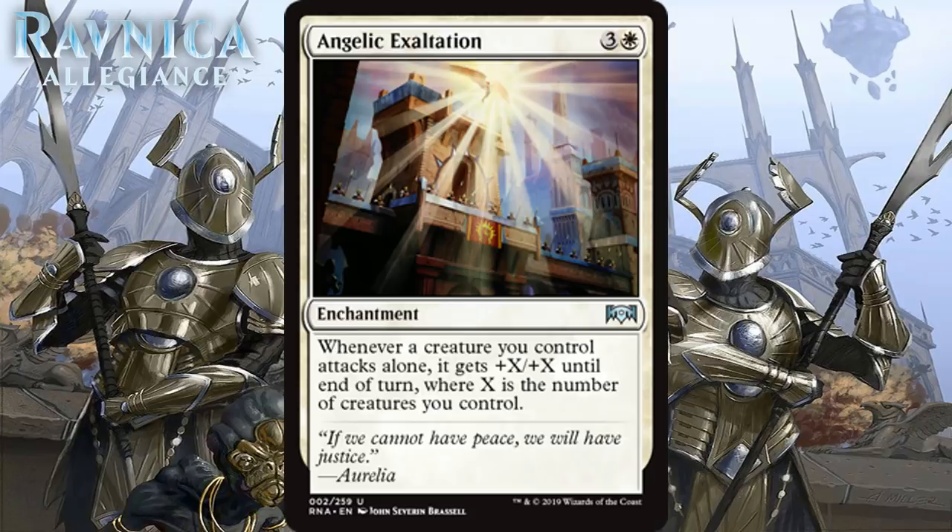Next we have Angelic Exaltation, which for 3 generic and 1 white is an uncommon enchantment. It says whenever a creature you control attacks, it gets +X/+X until end of turn, where X is the number of creatures you control. This sort of enchantment really alters the way the game is played. Being able to hold back all your blockers but smash in with one big thing can really be a problem for your opponent. On a lot of boards it will enable an attack right away, meaning it isn't always going to do nothing on the board.